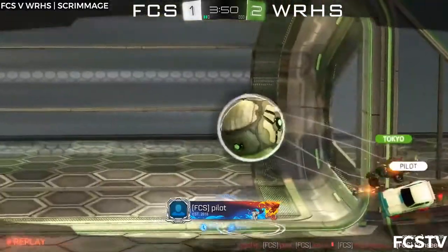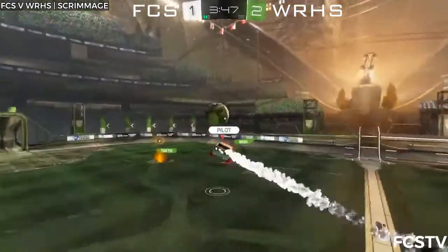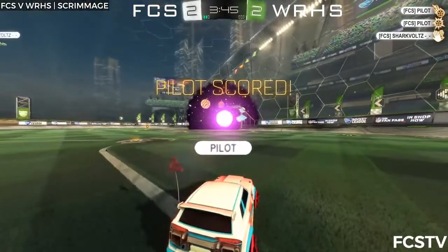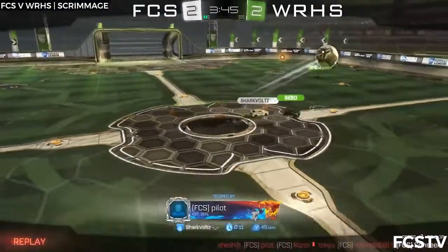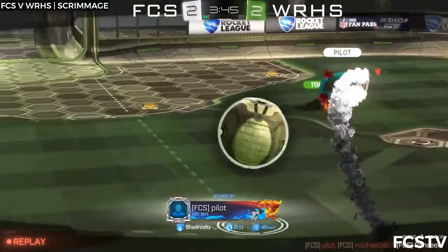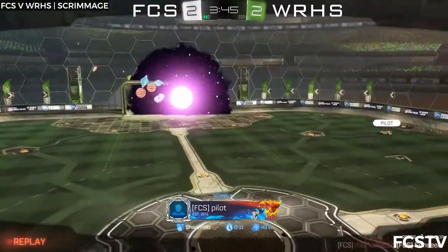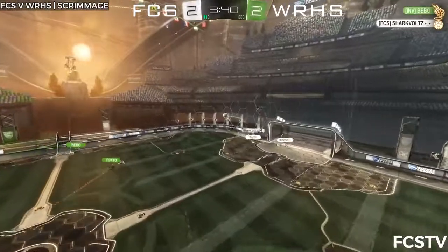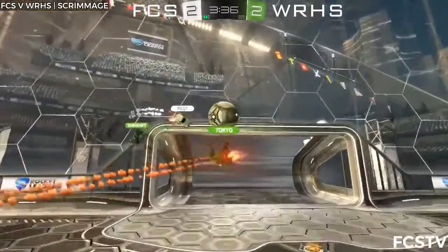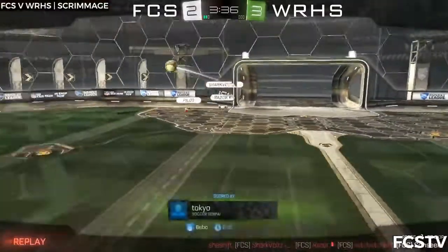Bebo gave away too much there! Bolt sets up Pilot at midfield — bounces it over Tokyo, and in a matter of seconds FCS have equalized! The delayed kickoff from Daniel set up this wall pass to Pilot at midfield. Shark goes toward Golt, saves it out! Tokyo smashes it in as FCS couldn't get the ball out of their own end!